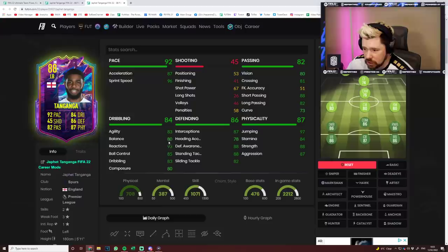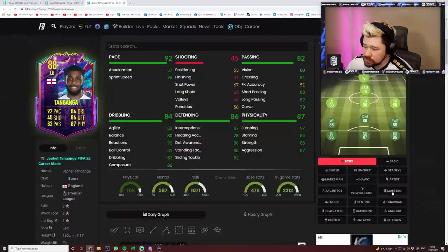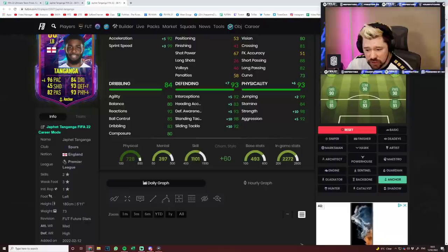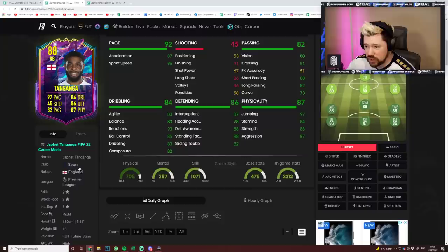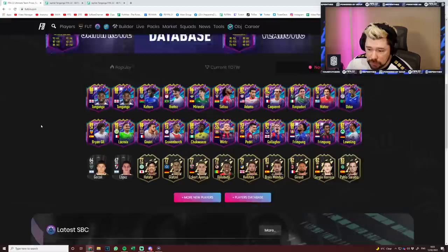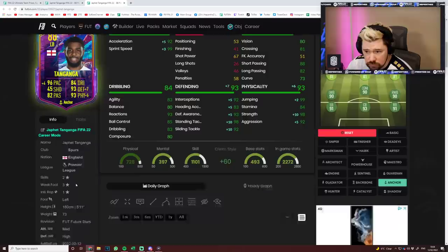Good short pass, long pass and vision for a fullback. Really nice dribbling for a fullback. Good agility, good balance. He's 5'11", average body type. He's got real nice physicals, maybe a little low on stamina. Defensively decent. Two obvious choices — the anchor. Look at that 93 centre-back, could play him there. They've got different work rates: medium high for the left back, high high for the right back. Wow, they have got different work rates — high high on the right back and high medium on the left back.